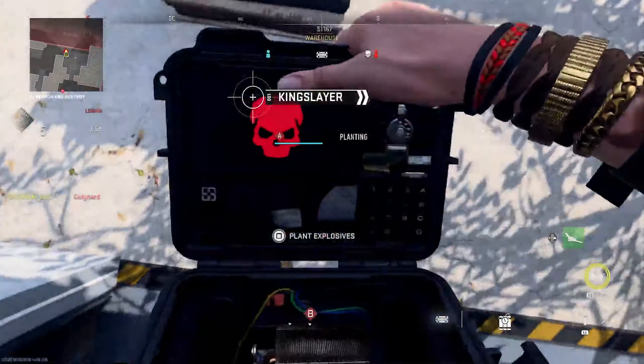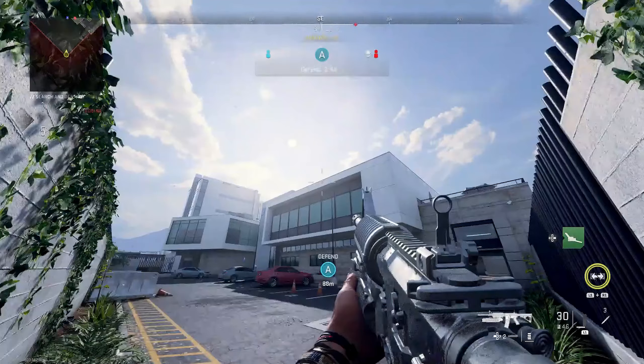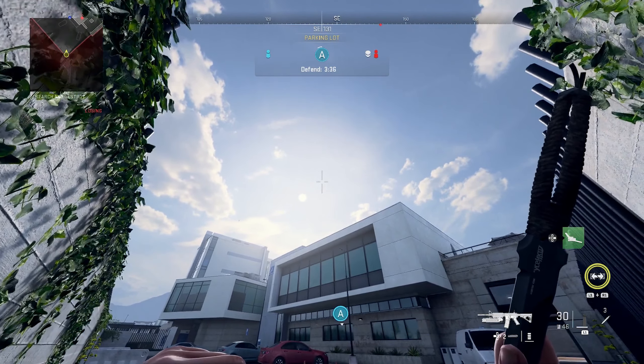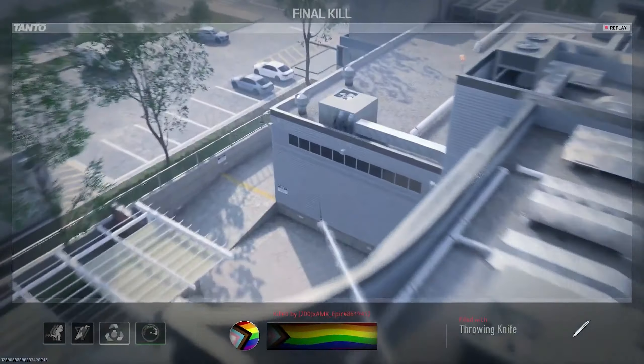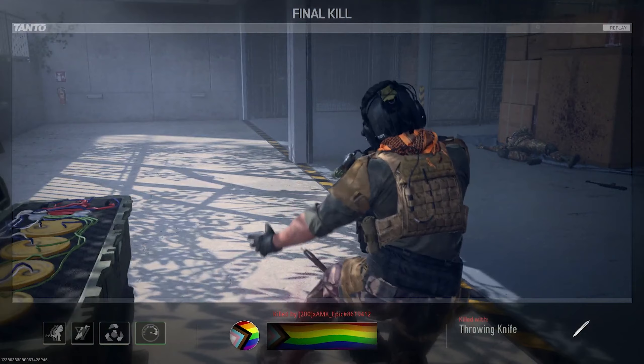For the final spot, you will not need Strong Arm. Plant where Epic did there, then run across the map and line up the bottom of your crosshair with the top of the sun, aiming to the right until your compass reads 133. Then just let it fly when you know the enemy's diffusing.